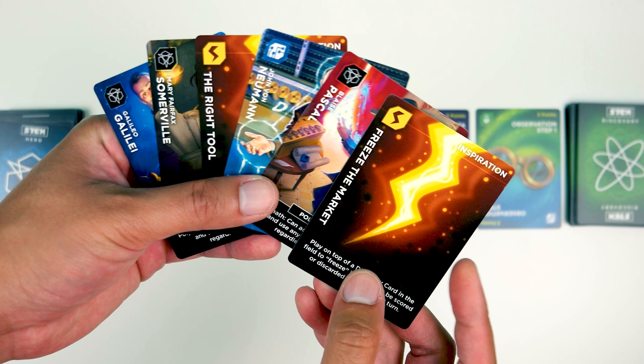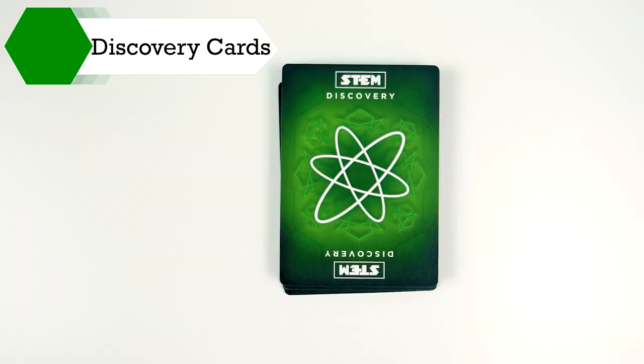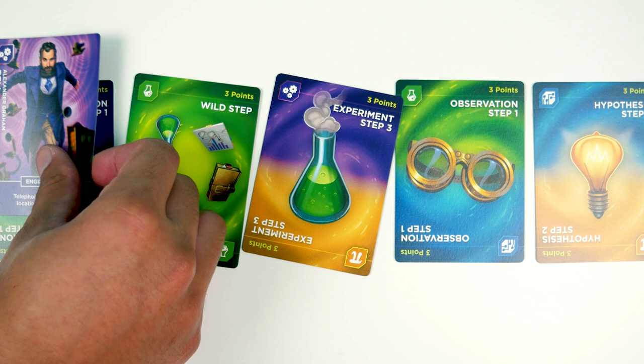Now let's look at each type of card in the game, starting with the discovery cards. The green-backed cards are the discovery cards, and again you can get them in any order even if steps 1 through 5 are out of order. You can gain 1 of each step, and the heroes have to match the discovery card — just like Alexander Graham Bell, a purple hero, can only get purple discovery cards.